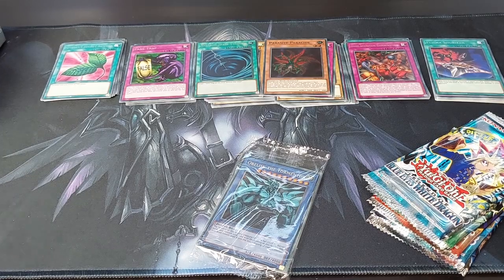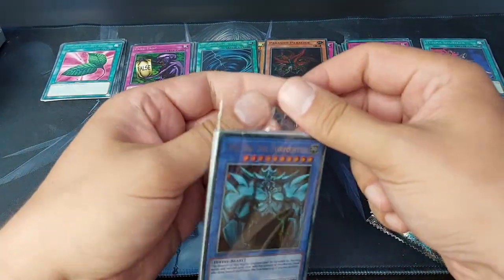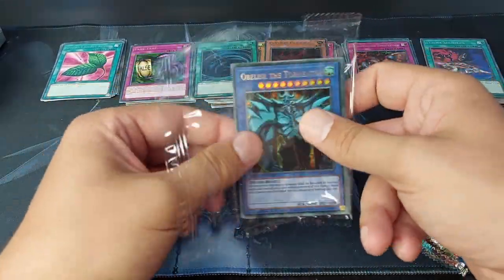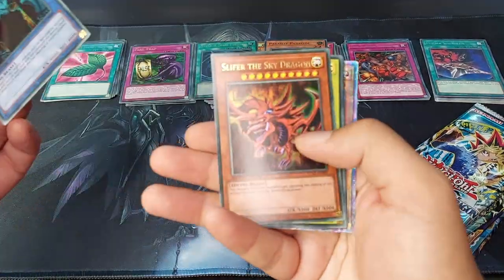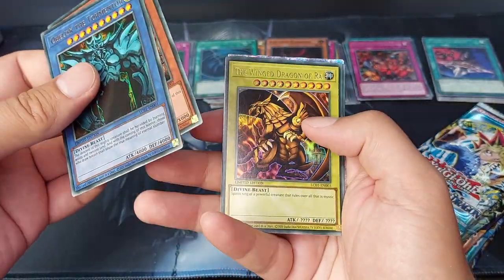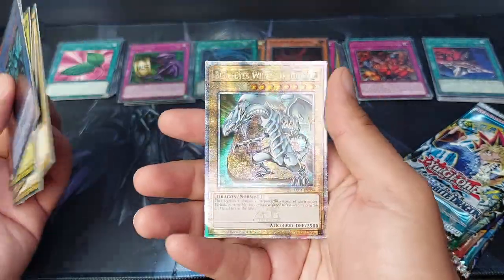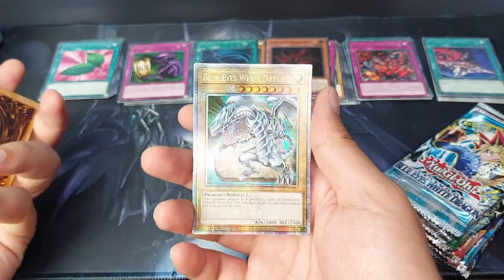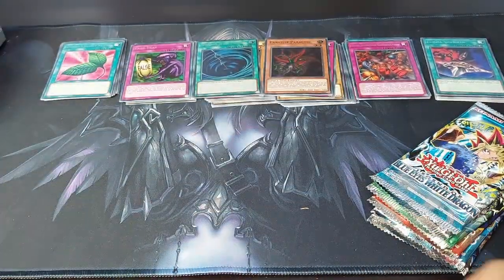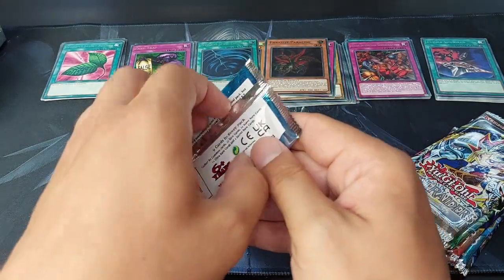Which is these, I might say. Let's see the 25th promo. Obelisk, Slifer — I already see something — Winged Dragon, Blue Eyes, Dark Magician, Red Eyes, and we have Blue Eyes White Dragon 25th Anniversary. Nice. Starting off with Legend of Blue Eyes, of course.